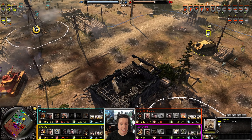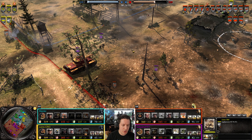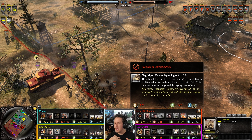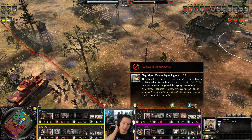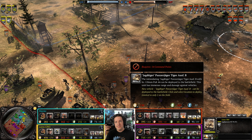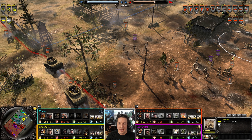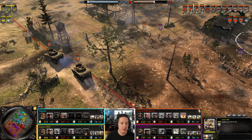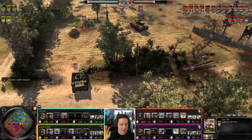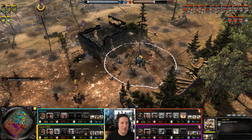Great shot by the Jagdpanzer. Although I think another tank destroyer might be slightly better, I can't deny that the Jagdpanzer is a good choice right now. He'll be closer to getting it, but he's still a few minutes away, and those few minutes could be critical to keep holding mid. It's a risk-reward scenario — I think he could save up and easily get more resources to produce it later, especially if he has fewer men.